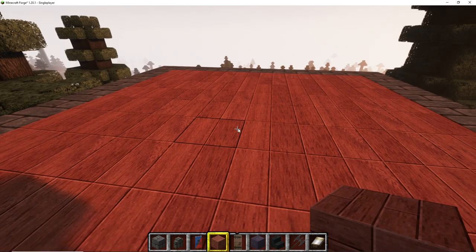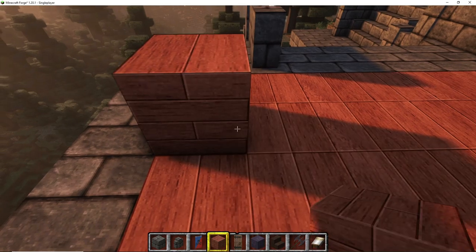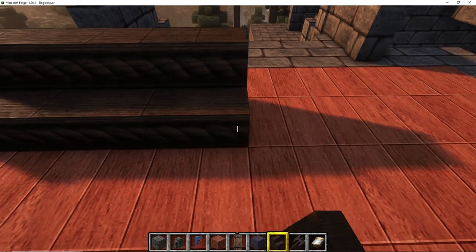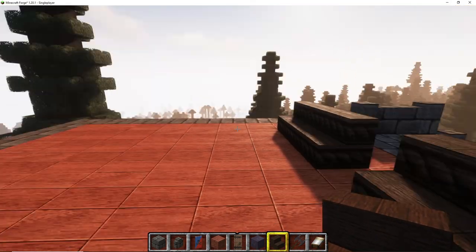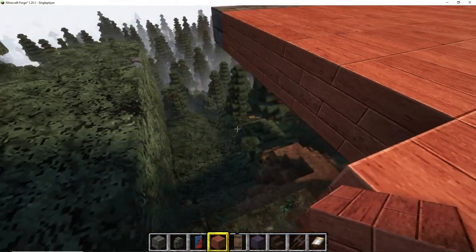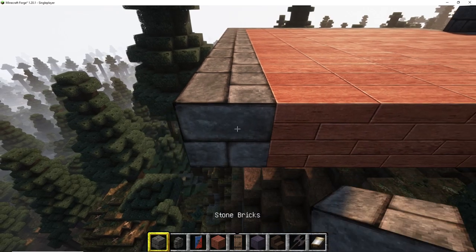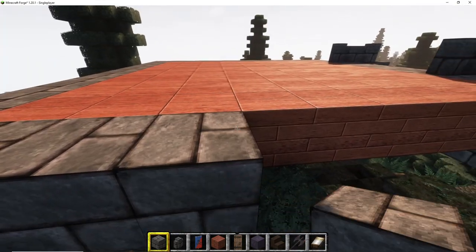I've started this build totally different than my normal builds — I actually started with the interior first, decorating it a little bit to get a feel for the size of the place, because at this moment I still did not know how big it's going to be. As you guys know, I don't do much planning — I get an idea in my head and just start going with it, and as it develops my ideas change. I had to increase the floor size a little bit just to get the whole seating in.